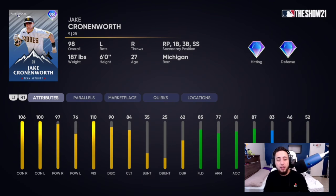Jake Cronenworth has 106 contact vs. right, 100 contact vs. left, 97 power vs. right, 76 power vs. left, 110 vision, 85 fielding, 83 speed. He can also relieve and play first base, third, and shortstop, with his primary being second base — 98 overall diamond. Pretty decent card from the stats — a left-handed hitting second baseman, very nice diamond card.